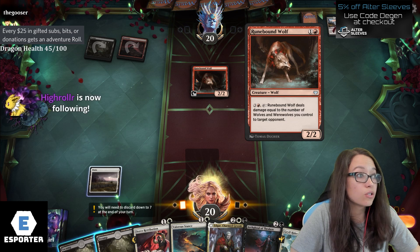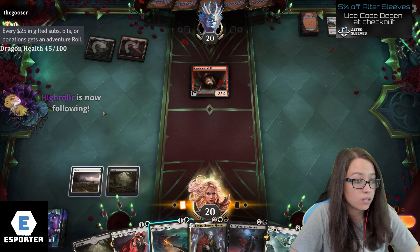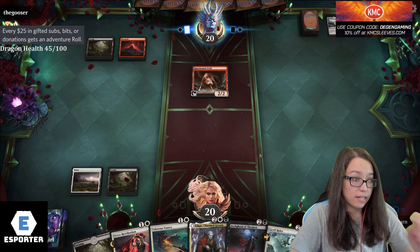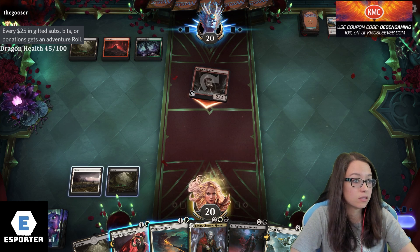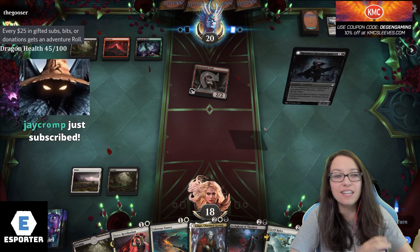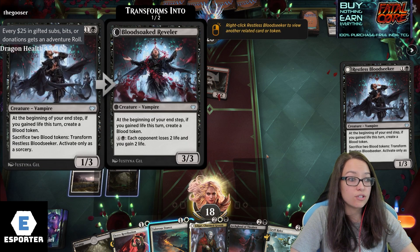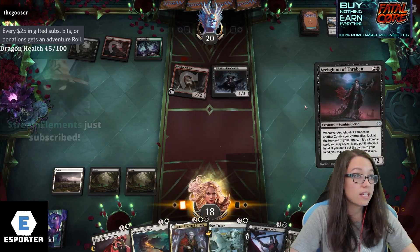We got a wolf, swamp, mountain. Equal to the number of wolves and werewolves you control to target opponent. Against these colors, I'm likely to play the Arch Ghoul of Thraben first. At the beginning of your end step, if you gain life this turn, create a blood token, sacrifice them to transform it. I'm going to play this because it's likely to get removed.